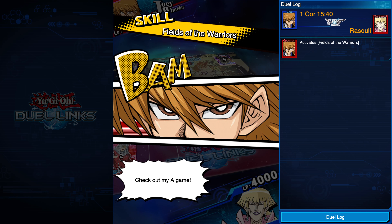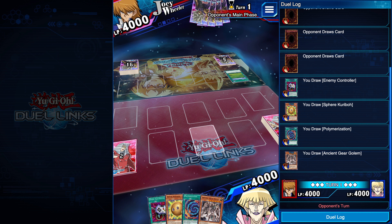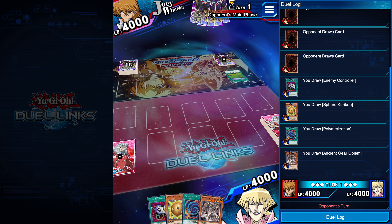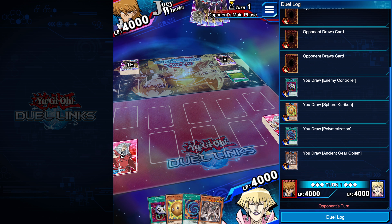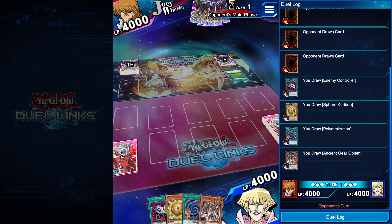I thought Crowler was skinny but it looks like he has some double chin action going on in his little picture over there. We have Ancient Gear Golem in our hand. I wish we started with Middle Age Mechs - even though if our turn isn't first, because that means when he summons a monster we'd be good - but it doesn't look like that's the case.